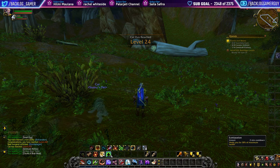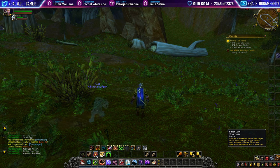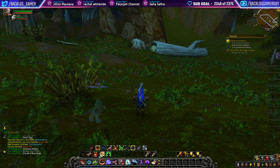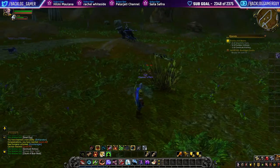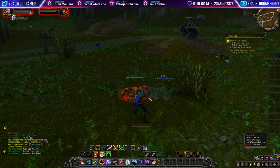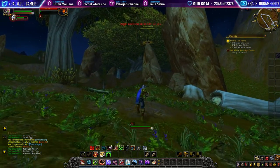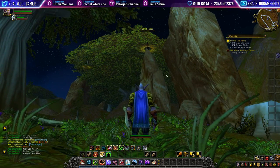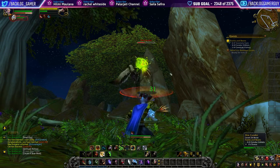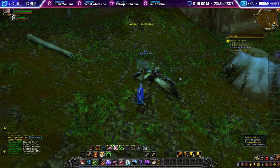What did we get? We got another added something — another new button to press. Cool. I've not actually used any of these buttons. We need to get one more condor, that's all we need. Here's another condor — get it up there. Alright, I think we did it. Okay, we got that one done.